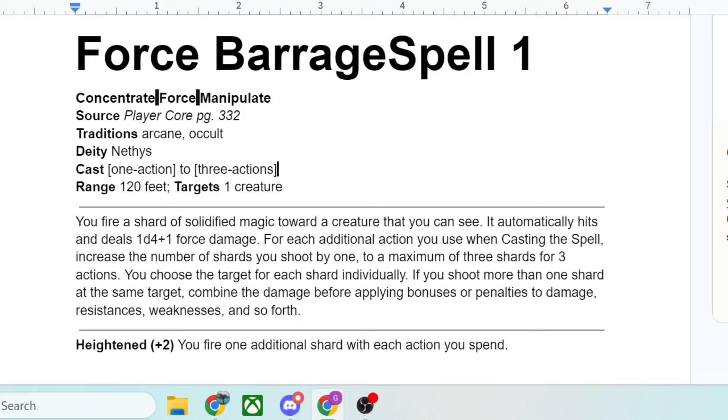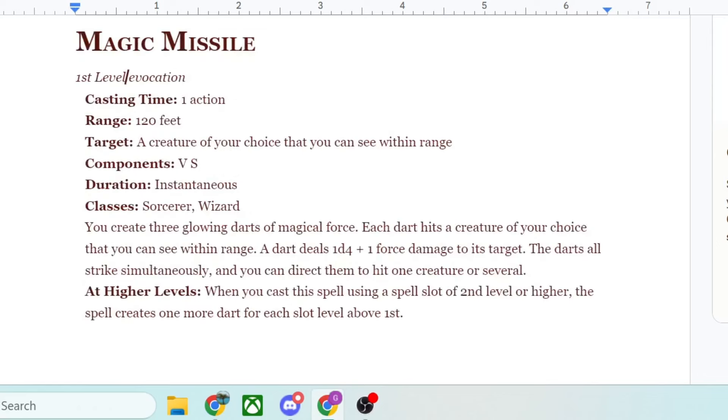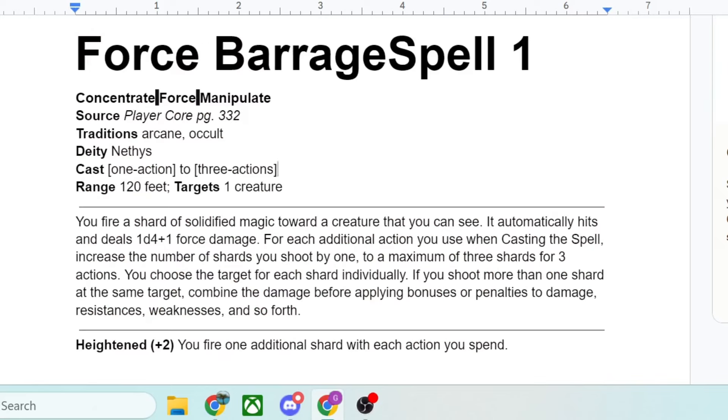Comparing to the 5th edition version: at the very pinnacle, if you spend a 9th level spell slot on Magic Missile — not recommended, but if you did — you would get 3 missiles for 1st level, then 4, 5, 6, 7, 8, 9, 10, 11. You would get 11 missiles, dealing 1d4 plus 1 damage each. Looking at Force Barrage with a 9th level spell slot: heightened at 1st, 3rd, 5th, 7th, 9th — that's 5 missiles per action spent, so 15 missiles total for 15d4 plus 1 per missile.